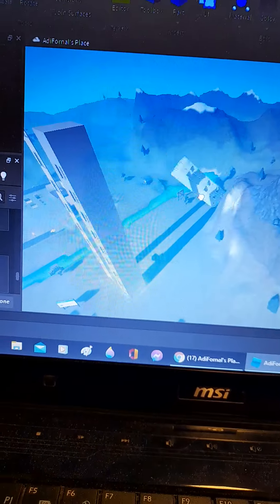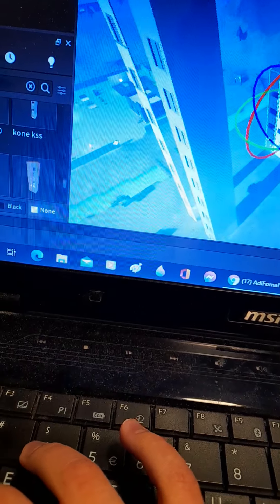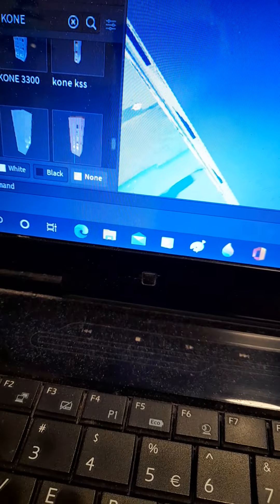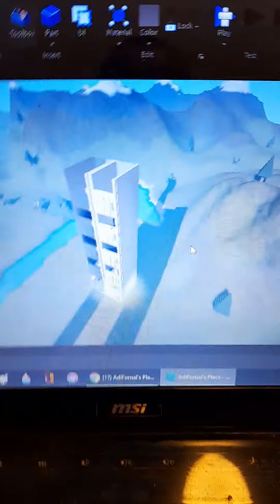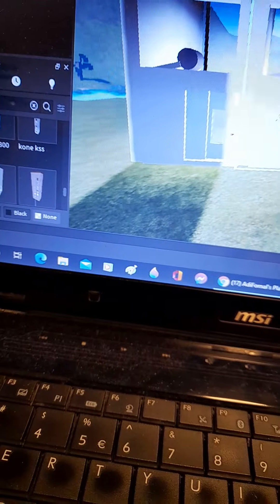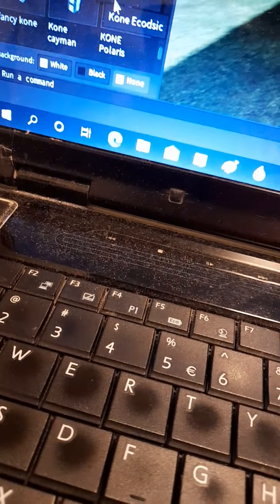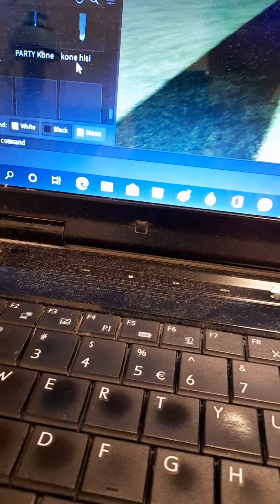I have more lifts here. I will rotate and change the name. Let's see around this lift. It's not a Kone lift, so I need to do this lift differently. One, two — I need to see more Kone lifts. I want to see Kone Polaris.